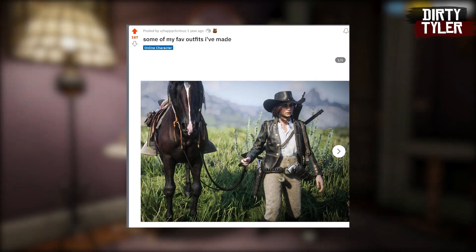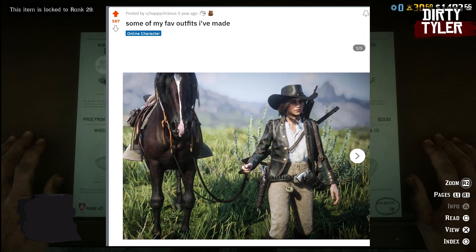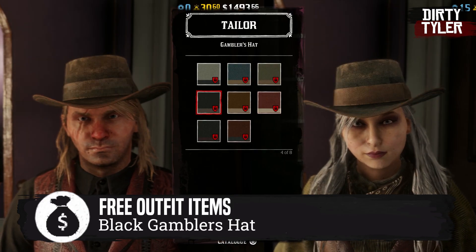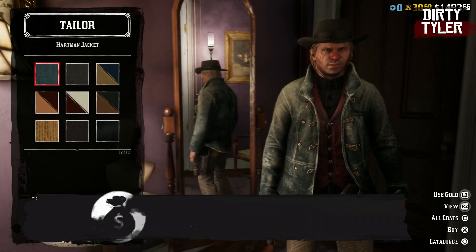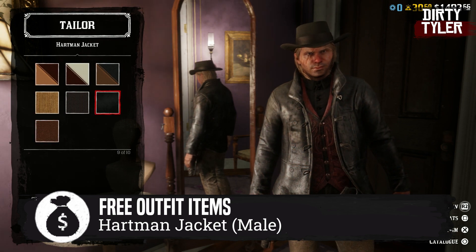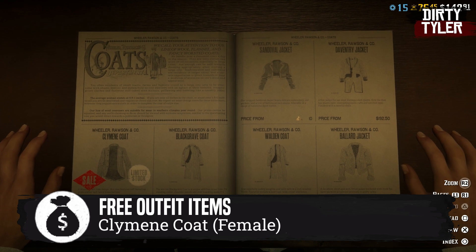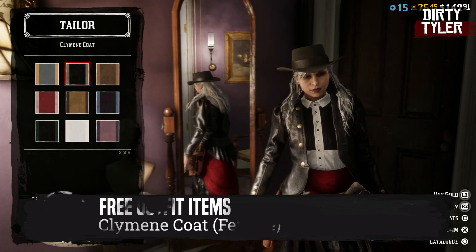The free community outfit this month was created by HappyKrimus over at r/reddeadfashion. To start the outfit, grab yourself the black gambler's hat, available for both male and female characters. Males should grab the Hartman jacket in black. Female characters will be getting the Clemeny coat, which is the limited time returning item.